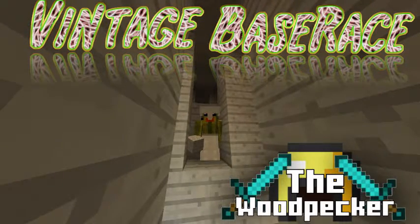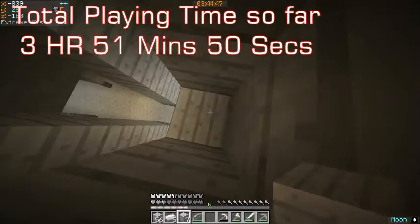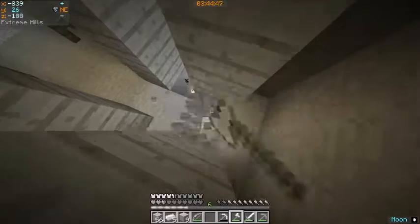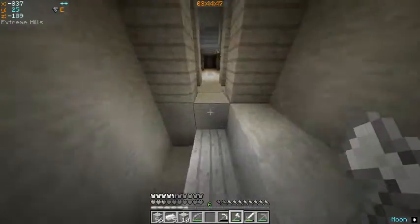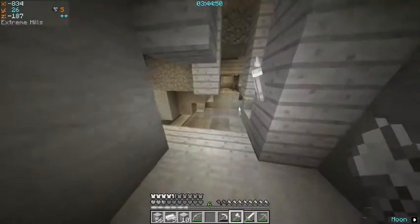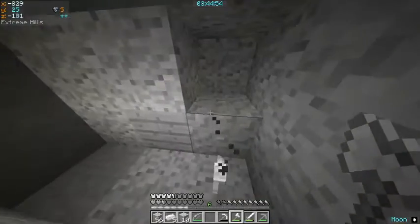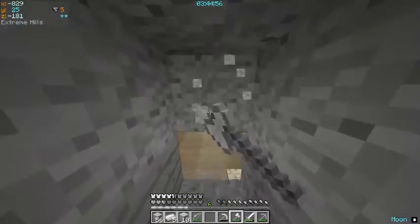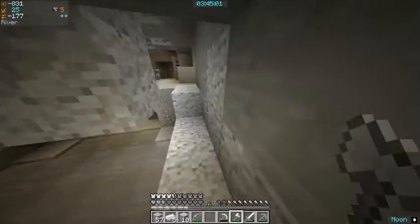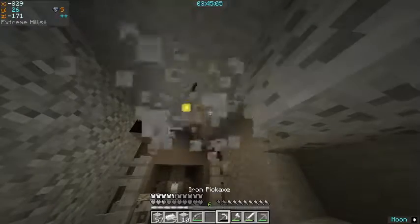Hi guys, it's the Woodpecker and welcome back to episode 13 of my February 2017 base race. In the previous episode we were just exploring this mineshaft some more, and in this episode we are going to continue exploring the mineshaft. Let's set our timer going because I'm always forgetting to do that. We just need to find some more coal and torches because we literally ran out. And I'm going to need to make a new pickaxe really soon — look how low my iron pickaxe is getting.